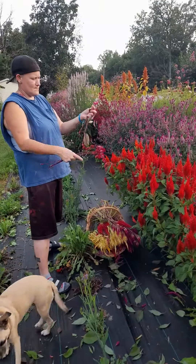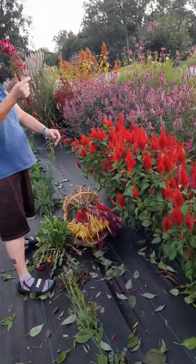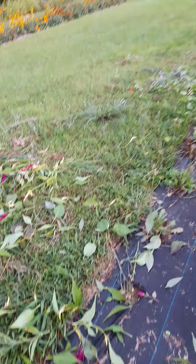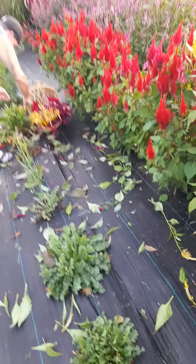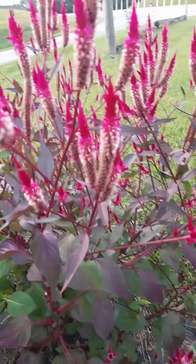Hey y'all, welcome back to Moonlight Hill flower farm. We are here sitting here cutting all this locia, taking all the greenery off. As you can see, it is everywhere. That's my son's job - he comes out here and cleans all this off and blows it off to make it look nice, because I like everything looking pretty.